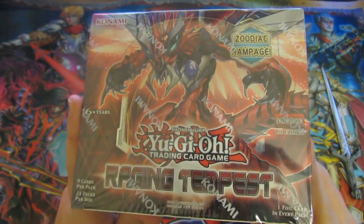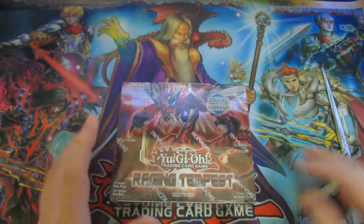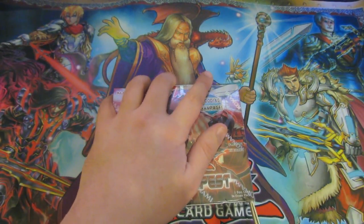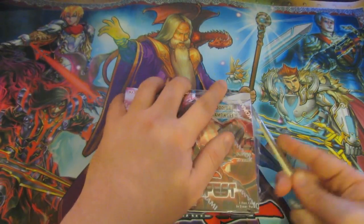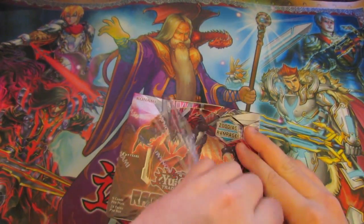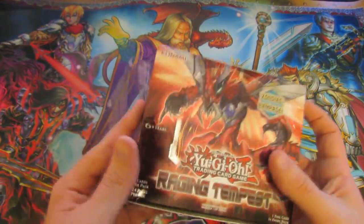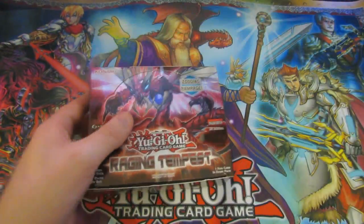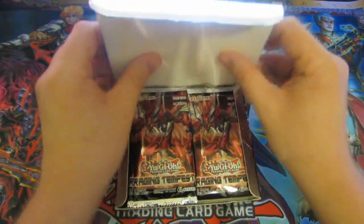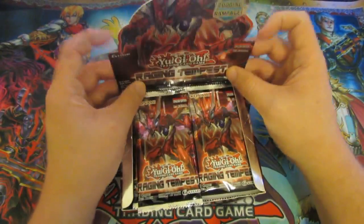Today we're going to be opening the brand new Raging Tempest. Cards we're hoping to get from this is of course the Zodiac monsters — I just forgot its name. There's some ghoul thing that everybody's been raving about, saying it's like the most OP card ever. One of them would be nice when I remember its name, but we'll find out.